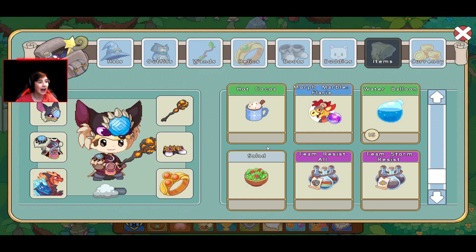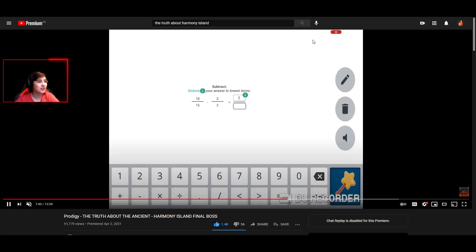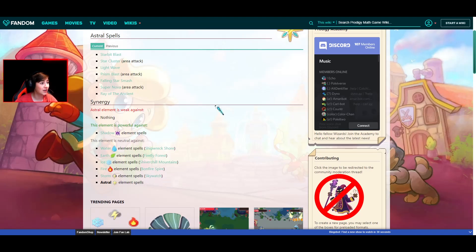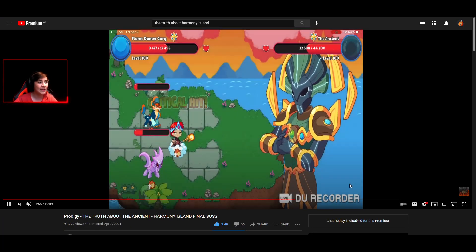But if you can see right here, the Ancient is actually Astro-type. And this is a very important tip: no type of pet will be strong against it. Astro-type literally has no weaknesses — you can see right here it is neutral against everything, and it is powerful against Shadow, which you can't even use Shadow pets. So beware, it doesn't matter what type you are using. Just use your highest level pet with the strongest attacks.